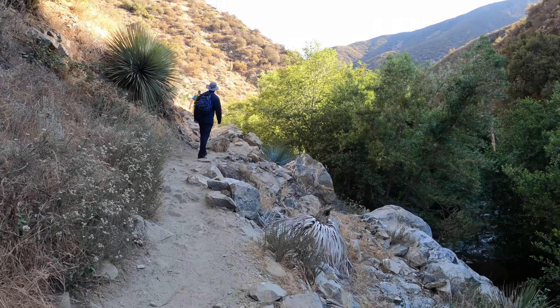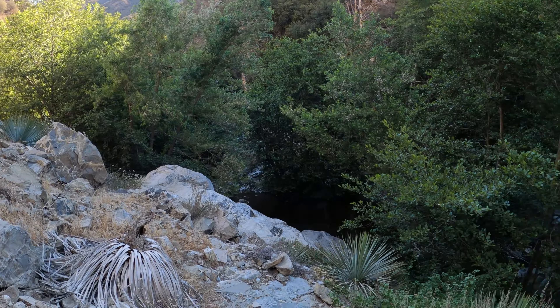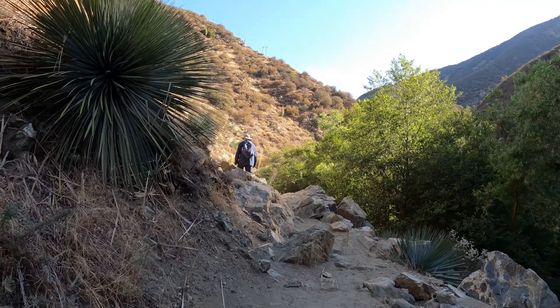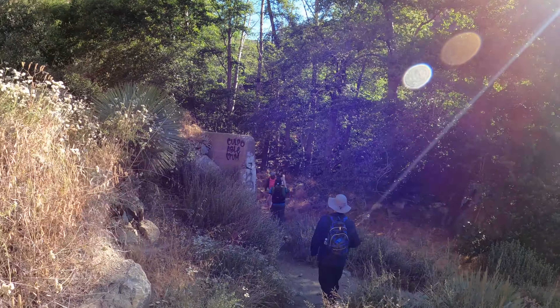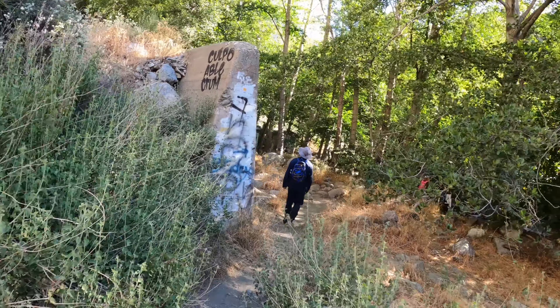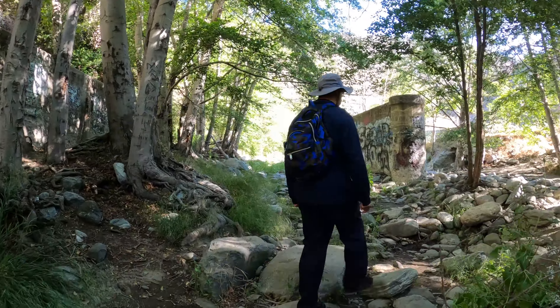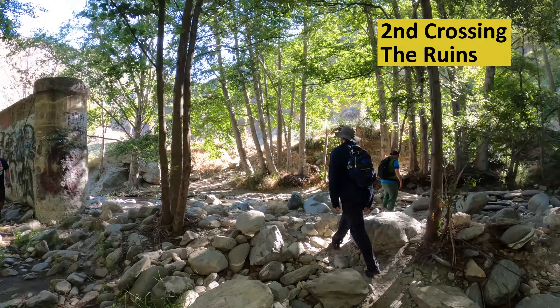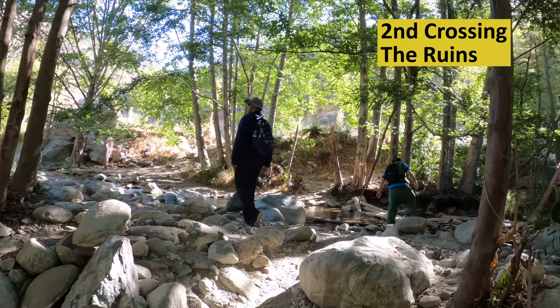After you cross to the left-hand side of the river, you're going to climb up a bit, and if you look down you'll be able to see the river below you. After about five minutes from your first crossing, you'll come across some ruins, and that's where you'll cross a second time right back to the right side of the river. These ruins are actually part of an old road that went to the Bridge to Nowhere that got washed out.